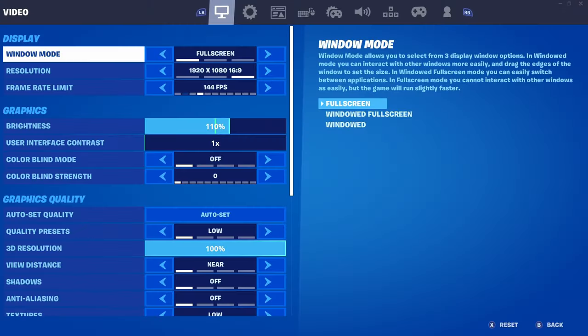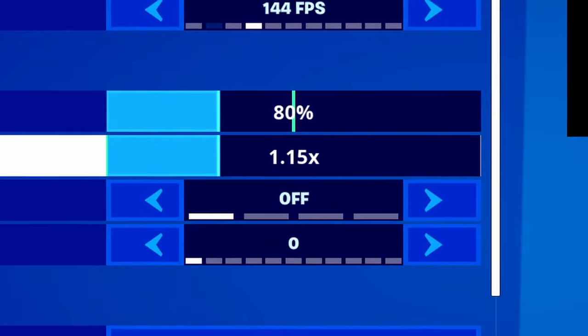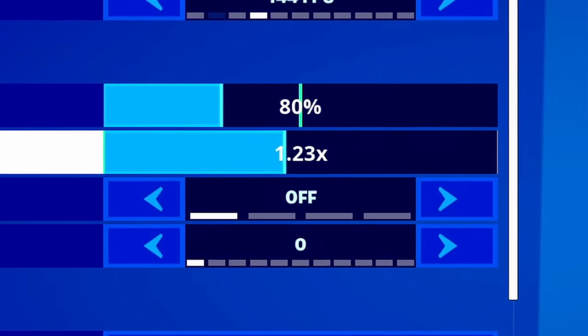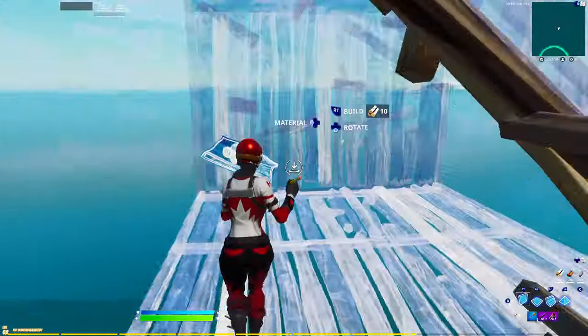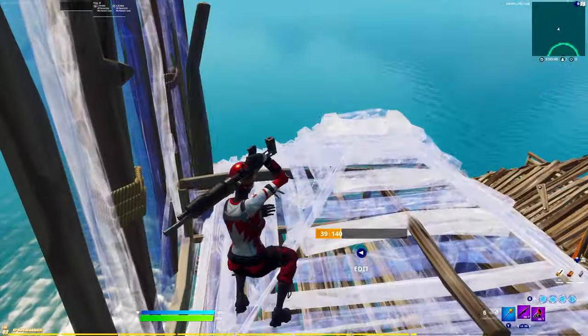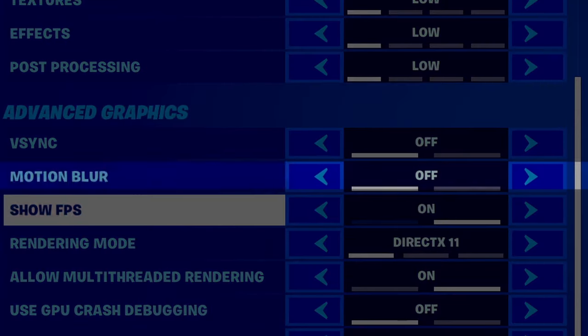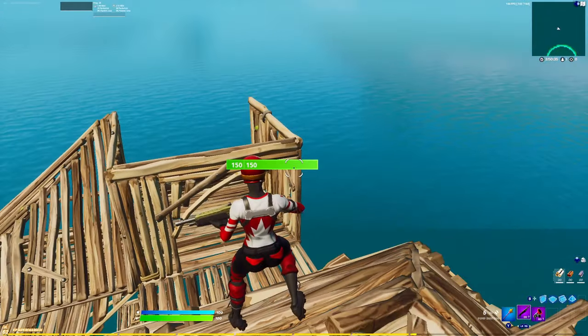First, make your way to settings and turn the brightness down to 80% and use interface contrast up to 130. This doesn't change anything visually — it will just give the smooth performance mode vibe. After that, make sure motion blur is turned off.